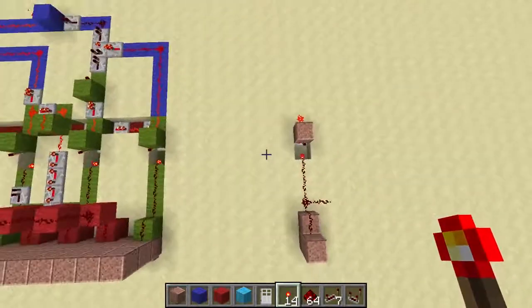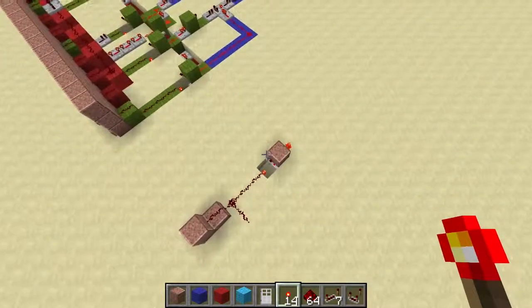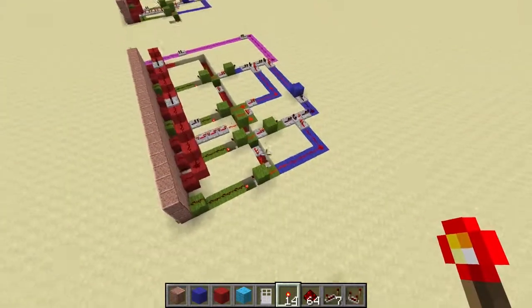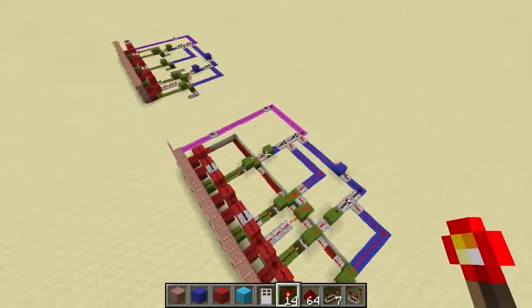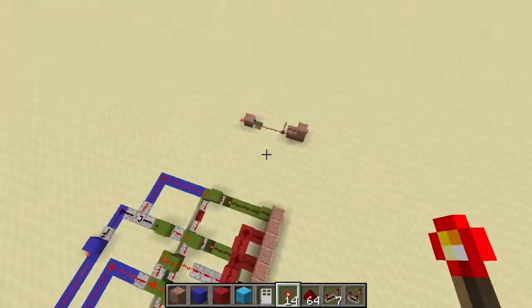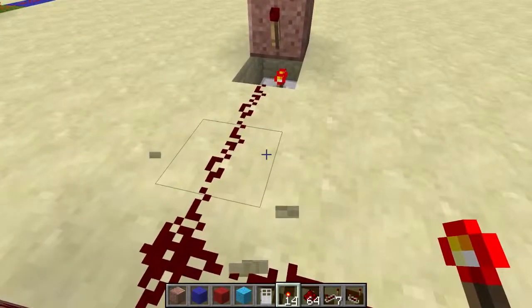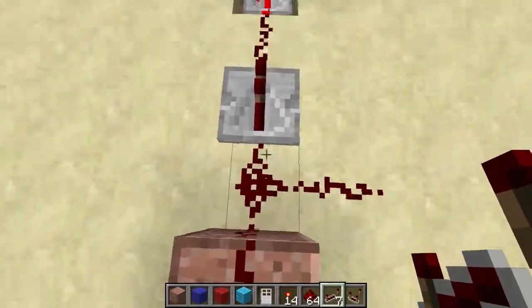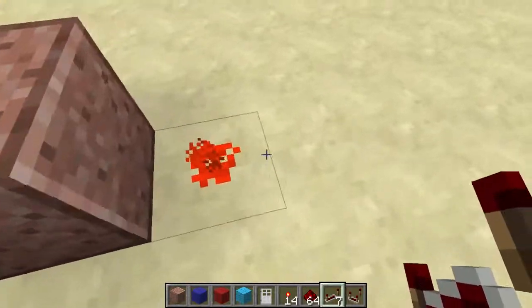We're going to turn this into an RS NOR latch: torch, repeater, redstone block above the torch, and another torch. I'm going to do this one in just one solid color since it's all technically one component. I think it probably helps visualize the different parts. Very important — I was messing this up when I was testing it — make sure this one going into the RS NOR latch is a repeater. That's going to be extremely important.